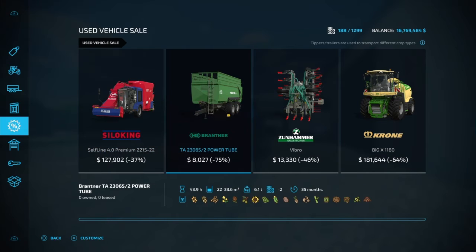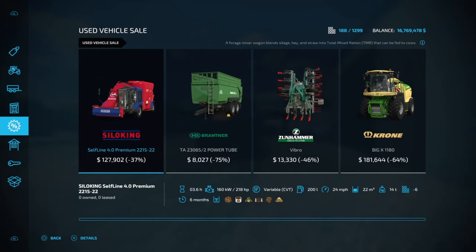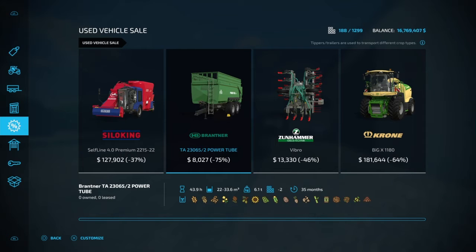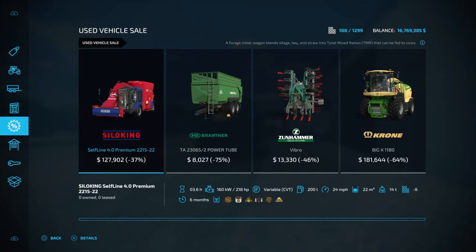There are always sales — you can see items listed at 46%, 64%, or 75% off. It shows how many hours the equipment has and how old it is; for instance, one has 43 hours and is 35 months old, another only has 3.6 hours. Buying these is like buying a used car — they'll need more repairs more often, but they'll save a lot of money and still get the job done.